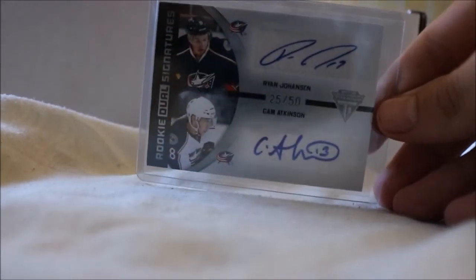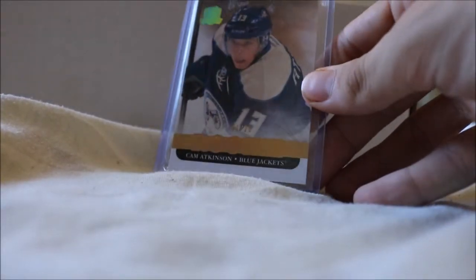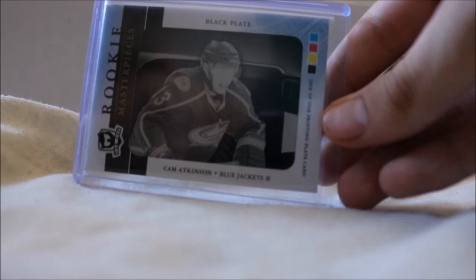We have his Rookie Dual Auto numbered to 250 with Ryan Johansson. We have his The Cup Rookie Patch Auto numbered to 249 with a three-color patch, and his Cup gold rookie numbered to 25 — numbered 1 of 25. We also have his The Cup Black tag numbered to 55, which is probably the best card in my collection, and his The Cup SPX Black printing plate — one of one.